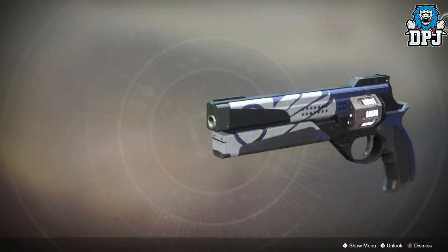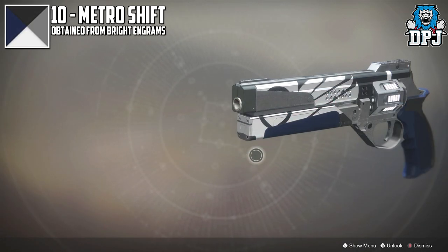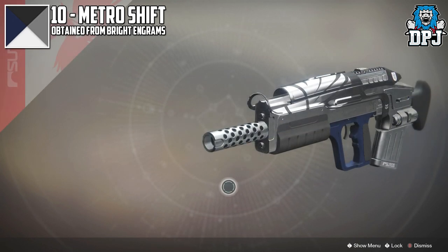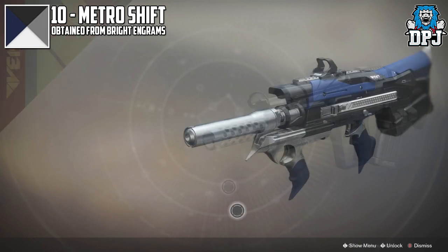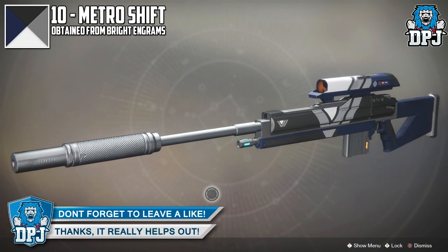90% of these shaders are obtained from Bright Engrams, as it's here where all the best cosmetic items drop from. So let's get into the list. In at number 10 we have Metro Shift — a shader that offers a nice black and silver with blue highlights to your gear. It looks much better on some items over others, but I'm sure that's the case for all shaders within the game.